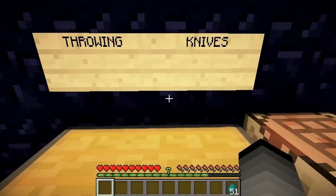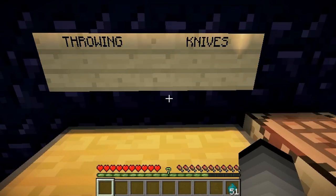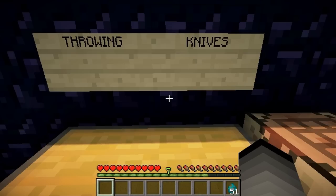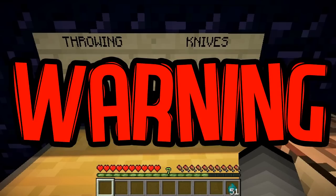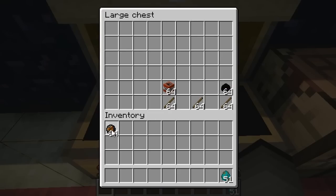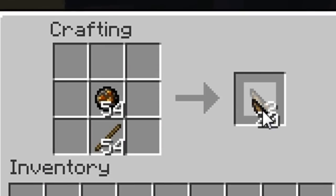The next knife I'm going to be showing you is called the fire knife. This knife is pretty cool — I think it's one of the coolest ones in this pack. It doesn't do the most damage, it only does 3 hearts, but it lights the mobs on fire and has a chance of lighting blocks on fire too. This one can only be stacked up to 20 times. Warning: do not use against the ender dragon, as it will crash your game. All you need is a fire charge and some sticks — same crafting layout as the others.